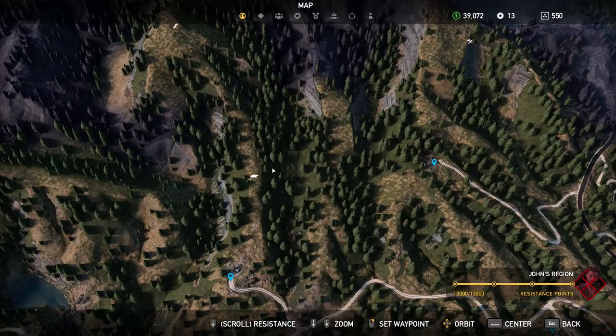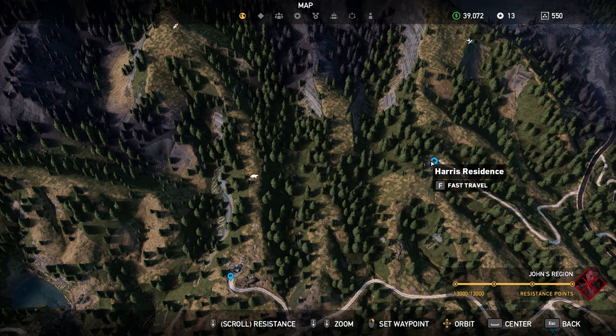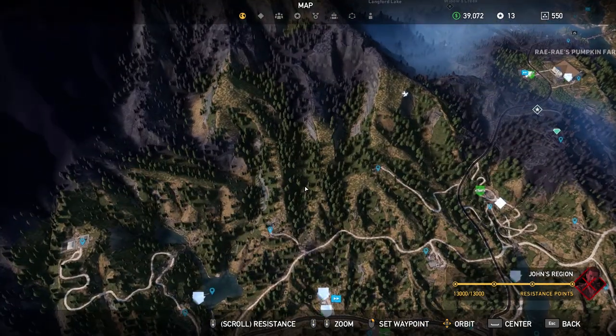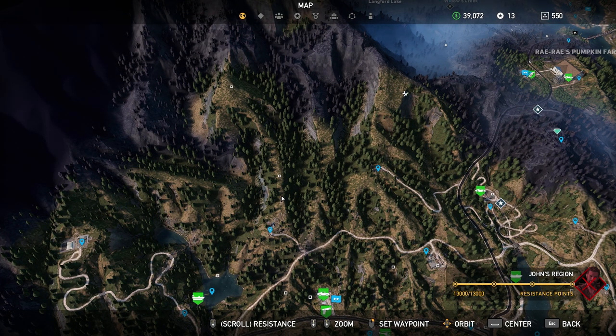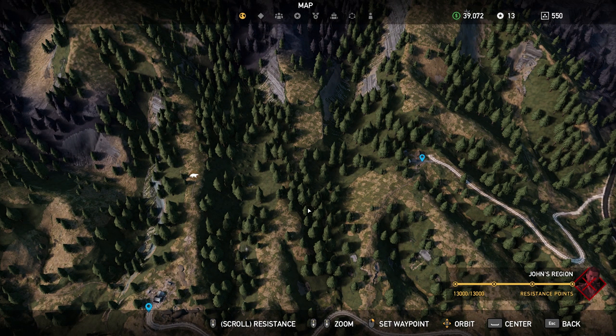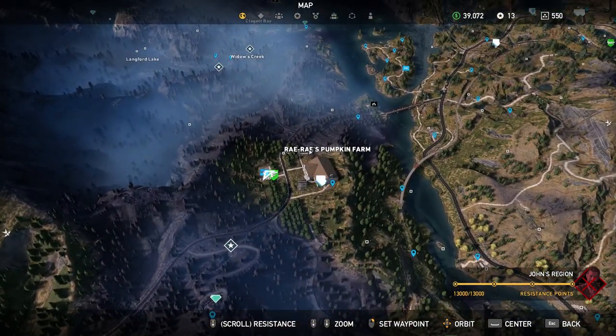Wolverines have their own specific hunting region — right here at Paris Residence in John's region. To give you a sense of the area: all of this area you can see on screen will have wolverines, all over the place. There are probably more wolverines in here than wolves, bears, and cougars combined. So if you're out hunting and wandering around, it would not be a bad idea to bring along a companion — mainly Boomer, as he can mark nearby prey and predators. Get Boomer from the Prairie's Pumpkin Farm.